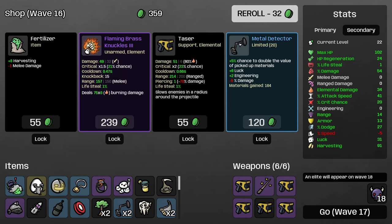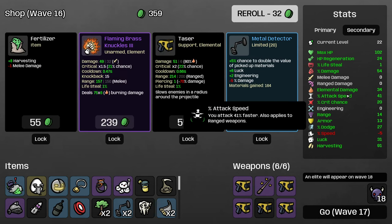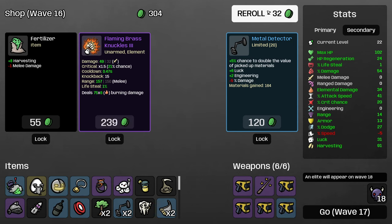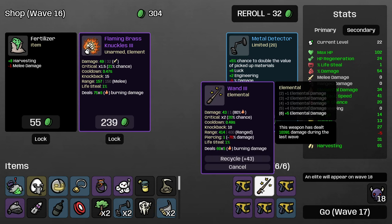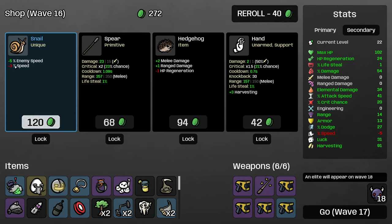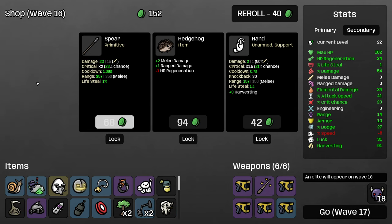Attack speed for damage is not worth it for us. I probably won't take the metal detector at this point — I don't think it's ever going to pay for itself. Fertilizer also probably won't pay for itself before the end of the game, so I'm going to reroll that. Flaming brass knuckles and other melee weapons that apply burning effects are kind of interesting — I think it's probably better to just use a wand or flamethrower, but something to keep in mind as a possibility.